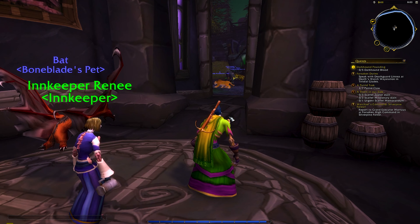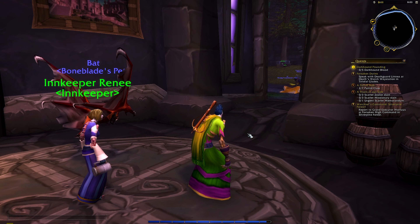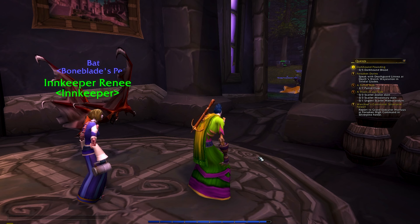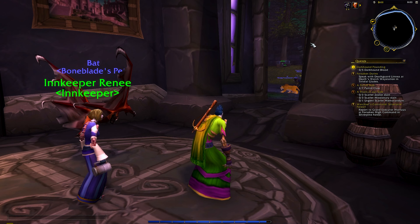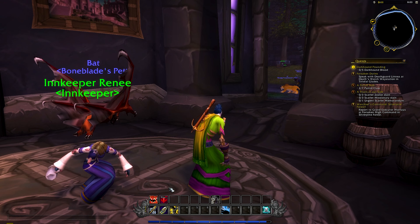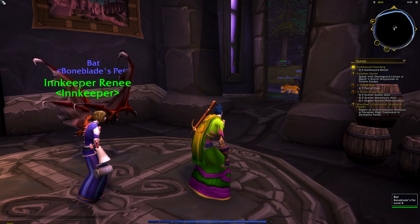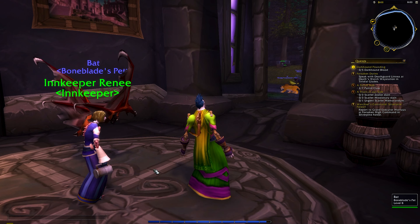I'm also trying something new for this episode. Somebody in the comments mentioned an add-on called Immersive, and basically that reduces all of the UI on the screen aside from my quests. But you can see if I hover over where they are, like the minimap, it'll appear. If I hover over my skills, they'll appear, but otherwise it disappears. It keeps me fully immersed.